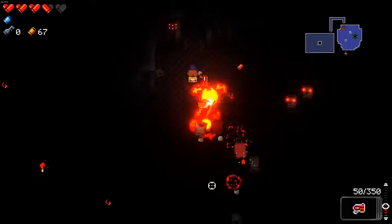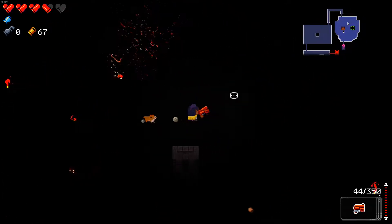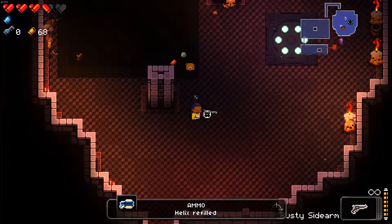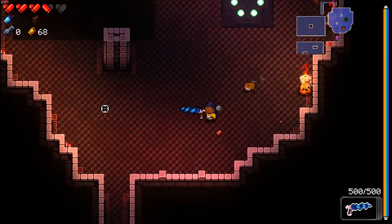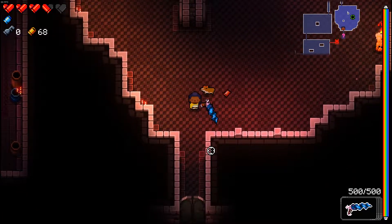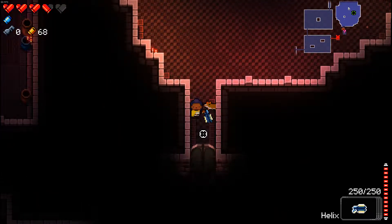There's heaps of these dudes — good thing I have this flamethrower thing because that's pretty overpowered towards them. Got some ammo here. I'm going to probably use the Unicorn Horn for the boss battle, because I'm pretty sure it tracks enemies. So that's great — well, I hope it does. If it doesn't, then I'll be triggered.